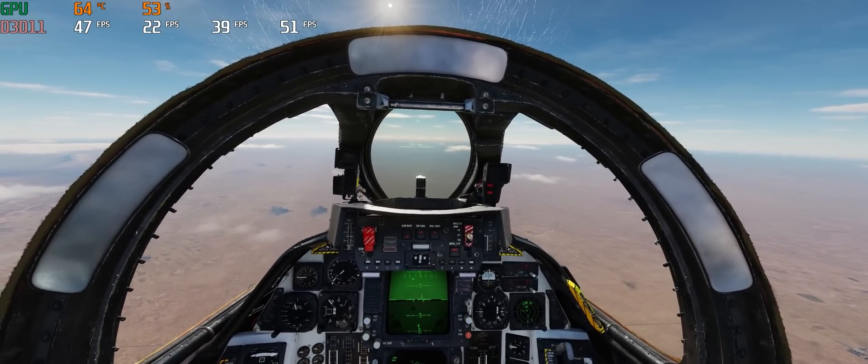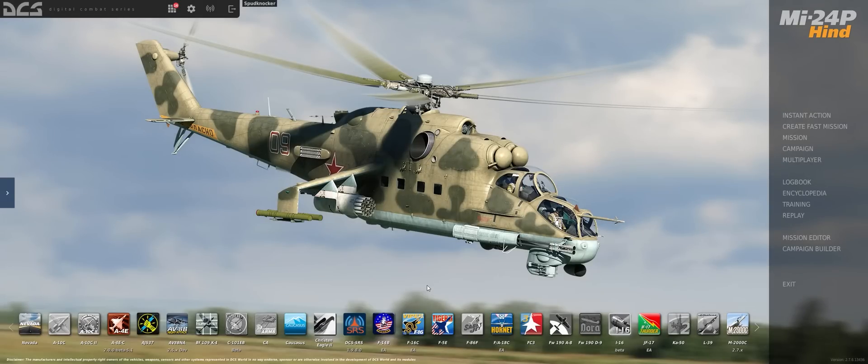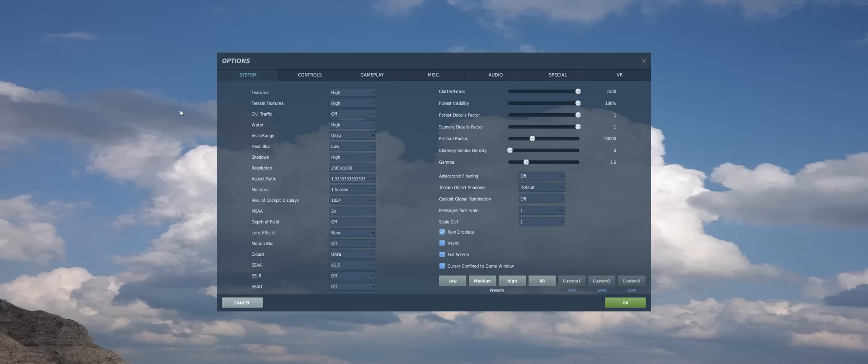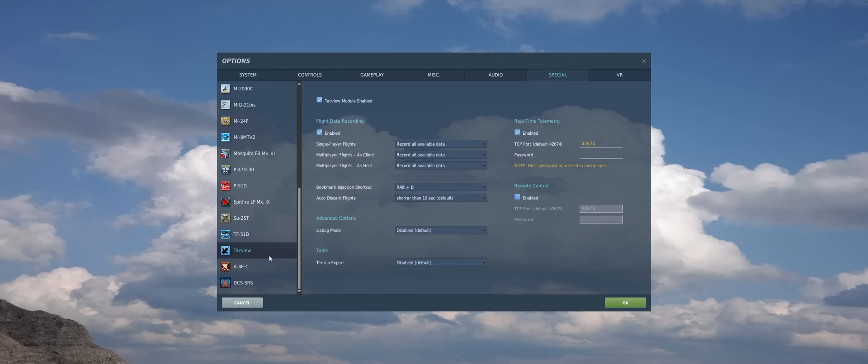So let's hop out of this mission, turn the TAC view flight data recording off, and see what we get for frames per second. Here we are on the home screen of DCS World. This setting to enable or disable flight data recording in TAC view is very easy to access, allowing you to turn it on and off according to your needs. All you've got to do is come up to the top left of the DCS home screen and click on the cog icon to access the main options screen. Go all the way to the right to the special options, scroll down through all the special options for your downloaded aircraft, and click on the TAC view special options setting. Then find the flight data recording panel and just uncheck the enabled box.